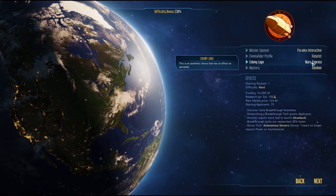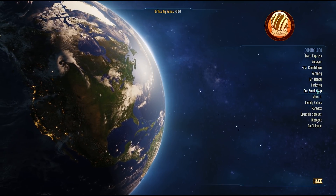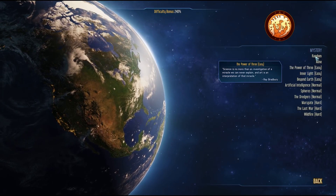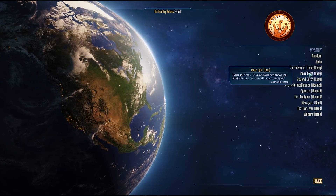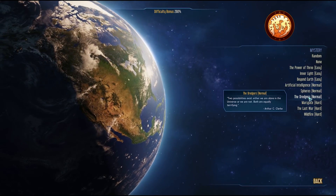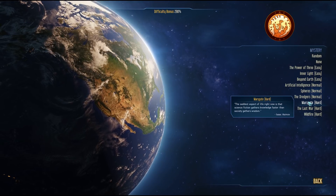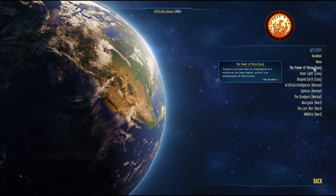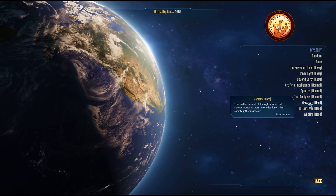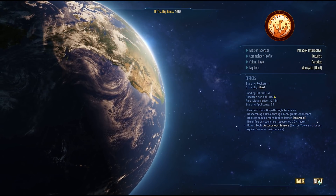Since I'm playing as Paradox, I'll pick the Paradox colony logo. The last thing affecting difficulty is the mystery — this is kind of the story element or quest type of the game. The mystery I'm going to be playing is Marsgate, which gives the highest difficulty bonus — about 60% more than None. So that completes the first three difficulty settings and I can move on.